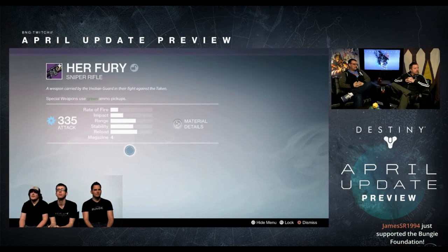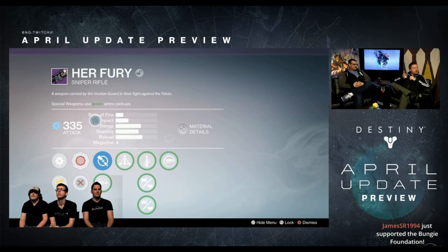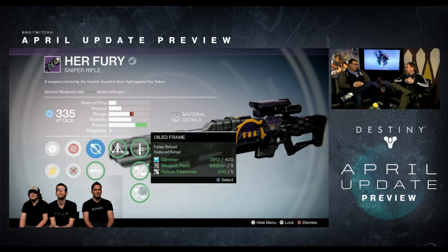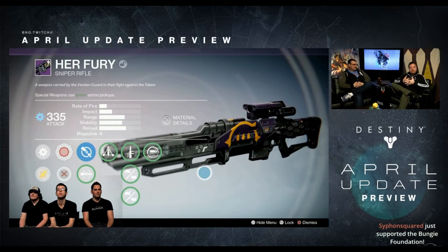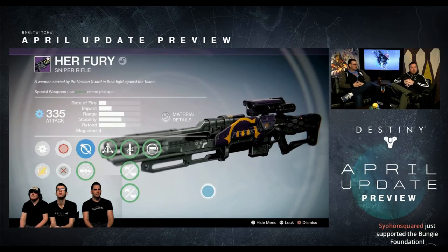Her Fury has the same body style as the current PvP vendor sniper, the Tau Wan Wan, but it has the impact of the Her Benevolence. It also appears to have the infusion node, so even if you're not liking the new sniper, you can infuse it into something like the Thousand Yard Stare.